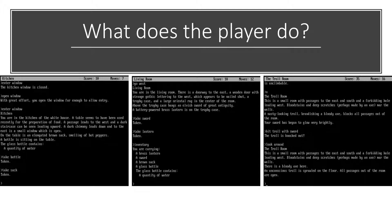Every action that the player takes is done by typing in a command. This includes moving, picking up items, using items, and fighting an adversary. Players will also be able to inspect items to maybe find a clue on what they need to do next.